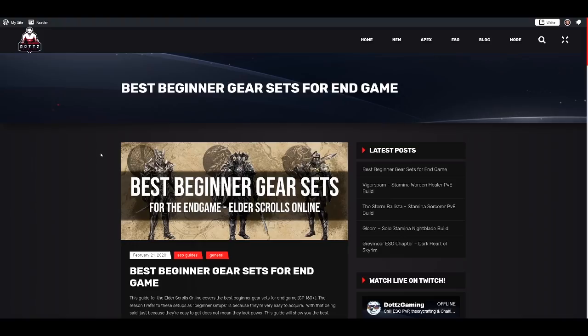What this guide is going to contain is gear sets that are either very easy to acquire because they're overland gear, you can farm them in overlands, or purchase from a guild trader. I'm also recommending crafted gear since you can either craft it yourself or have a friend or guild mate craft it for you. I got questions last time about why I'm not including dungeon sets — the reason is I wanted this guide to cover gear you can acquire nearly instantly when you hit CP 160, so you can use it to farm up the monster sets you need.